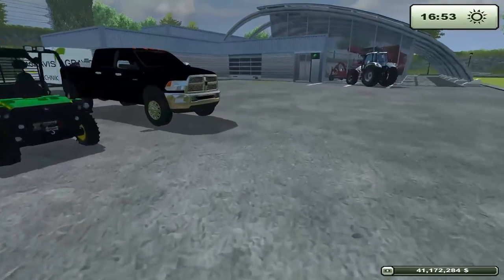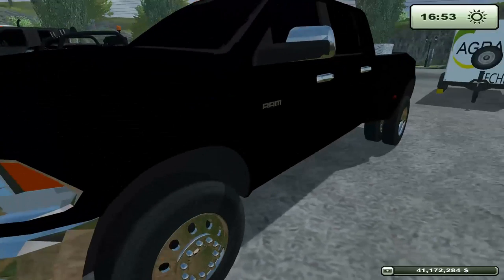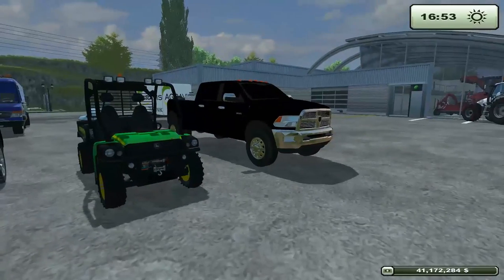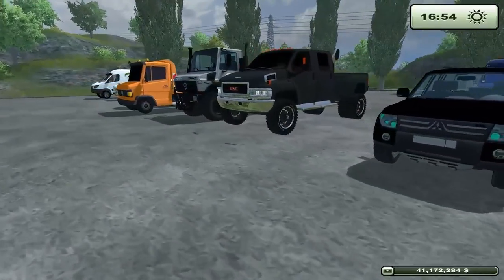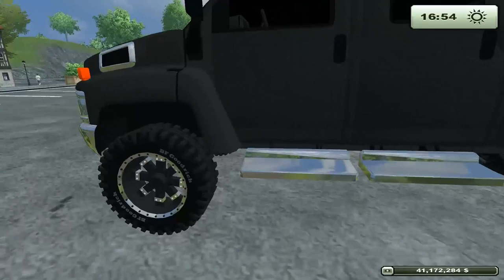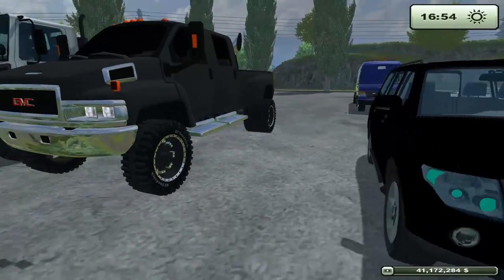First things first — the windows on this Dodge Ram. Some people said 'that doesn't happen to me,' but it happened to me. There are ways to fix it but it requires editing the mod. I want these mods to be the kind you can just drop into your mod folder, start up the game, buy it, and go without making any changes. The GMC Top Kick caused a lot of controversy. Me and Dos had a conversation — it might not actually be floating, but it doesn't have a shadow. So it's either a vampire truck or it's just crap.